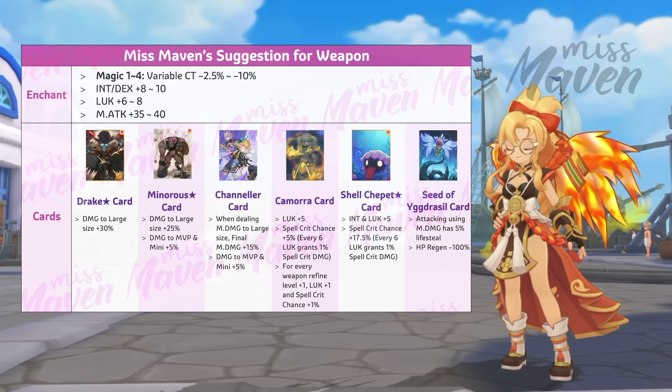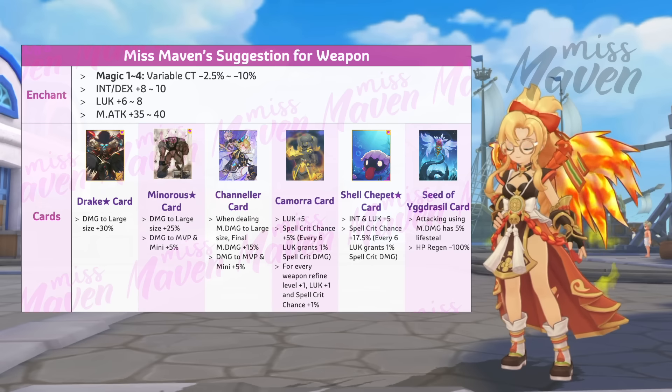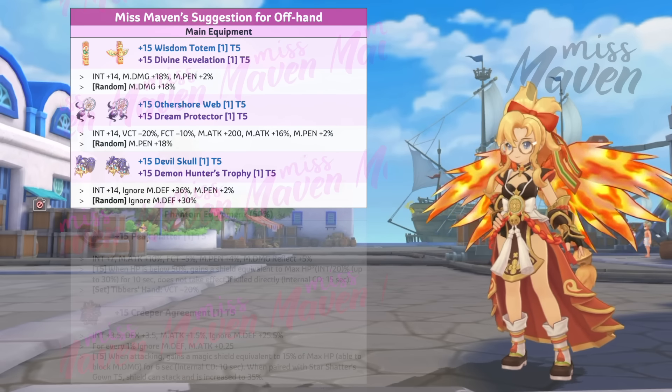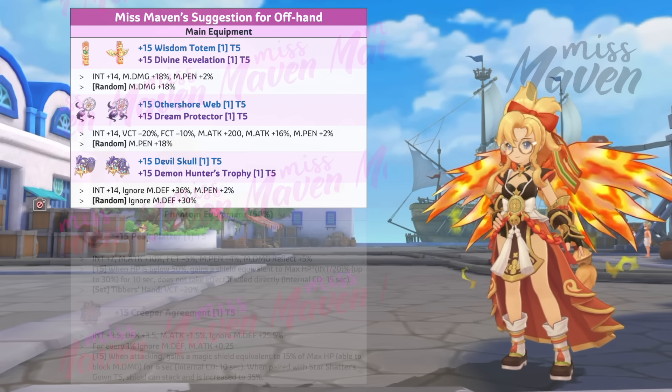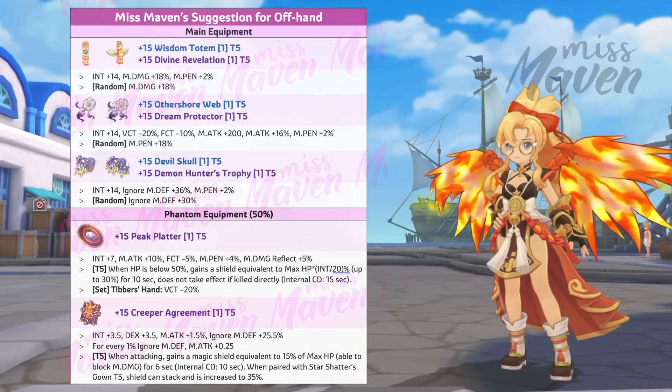Up next, let's dive into the recommended equipment set and cards. For weapon, Unlimited would be the best in slot as it gives a massive boost in magic AoE damage, which directly improves the damage of Frostfire Green Maple and 3 Sources Return. Your weapon should be enchanted with Magic 4 and inlaid with any of the following cards. I prefer combining one spell crit card like Camorra card or Shellchapet Star card with one damage-increasing card like Drake Star card or Minora Star card. But if you're having problems with survivability, then just switch to Seed of Ikusal card for its spell vamp effect.